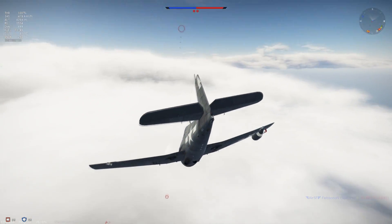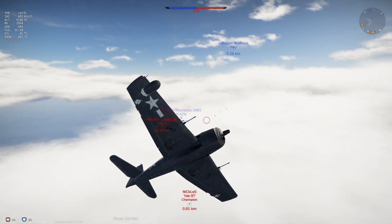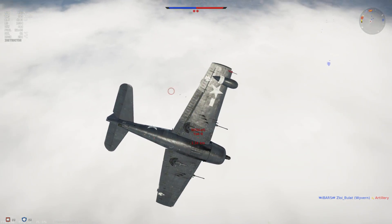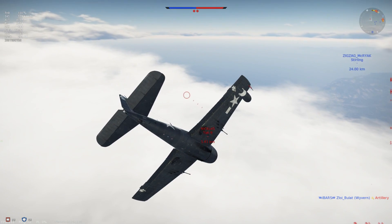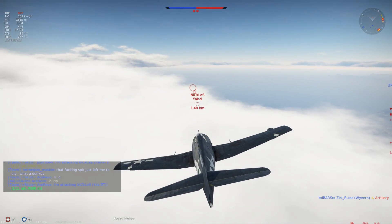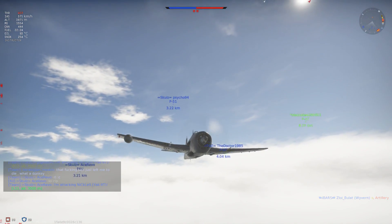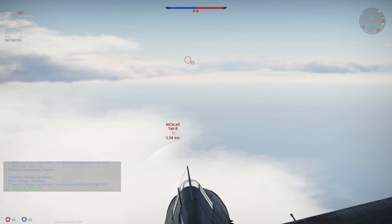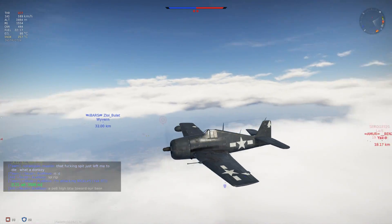Now let's have a quick look at this engagement with this YAK-9T. I'm not quite sure what he was thinking, but I also have help from a P-47N. Now he's running away - that's obviously a smart move. He is so much faster than me. That brings me to the first topic: this plane has a very, very low climb rate for a fighter. It's really not great. You have to side climb.